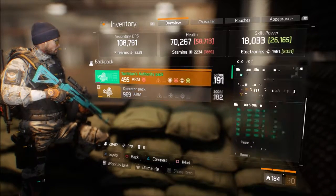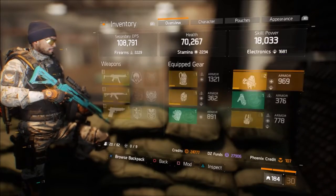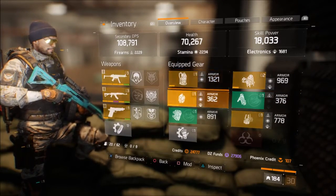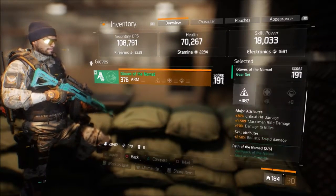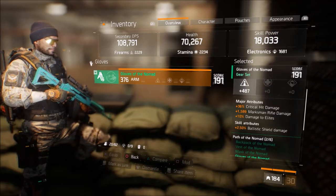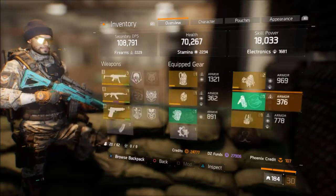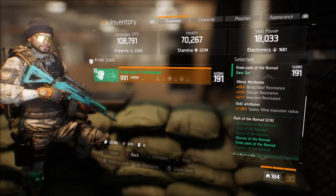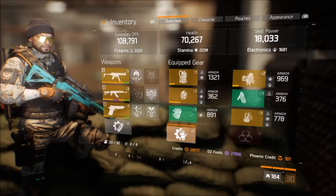44% ammo capacity on that bag — very nice. I need to get more of the Tactician's Authority stuff for that skill haste. But I'm actually going more for the battle gear set, though they nerfed it, so it's not as effective. This is the set I'm primarily going to run — the Nomad set. The gloves I have here give me plus 1,589 marksman rifle damage, 10% damage to elites, 36% critical hit damage, with 376 armor and a firearms boost. The knee pads are nice as well, with 891 armor and protection from elites — you also get blind, disrupt, and disorient resistance. Having both of these gives me 100% scavenging, though of course it's not that big of a deal.